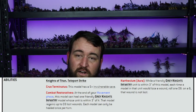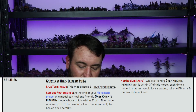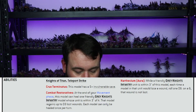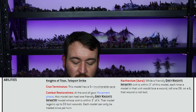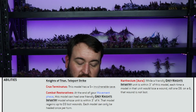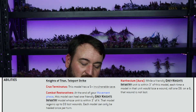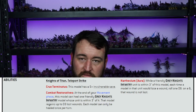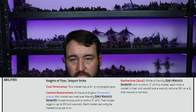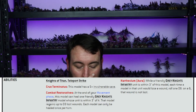Abilities — he has Knight of Titan and Teleport Strike. He has a Crux Terminatus for a 5+ invulnerable save. He's got two special rules. Combat Restoratives: at the end of your movement phase, this model can heal one friendly Grey Knights infantry model whose unit is within three inches of it. That model regains up to D3 lost wounds. Each model can only be healed once per turn. It's basically exactly the same as the Tech-Marine's ability, except this guy is healing infantry as opposed to vehicles. The Tech-Marine heals your Dreadknights, Razorbacks, Rhinos, Storm Raiders, etc. The Apothecary is there to heal men.